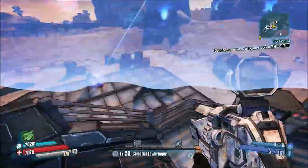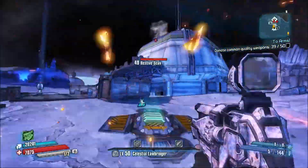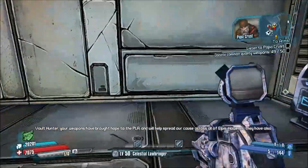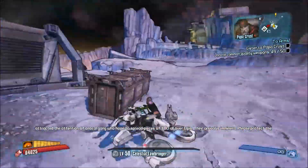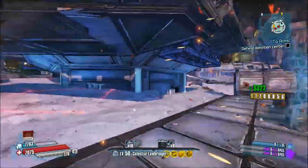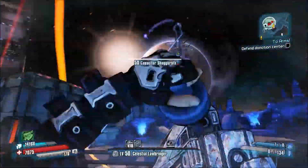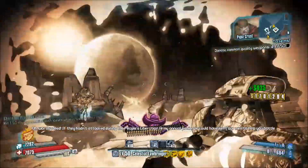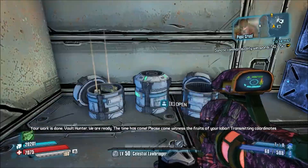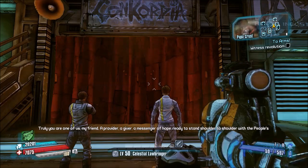The last mission has you defend the arm drop spot — the place where you keep dropping the weapons — from a bunch of enemies. You have to kill all of them. Once you defend it, put in your last batch of commons, finish all 50 weapons, and you'll complete the Two Arms mission. Then head to Concordia, watch Papa Crust give a speech about liberation and art, head over to the mission board, and you'll get yourself your Support Relay.